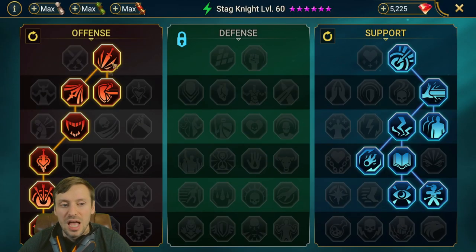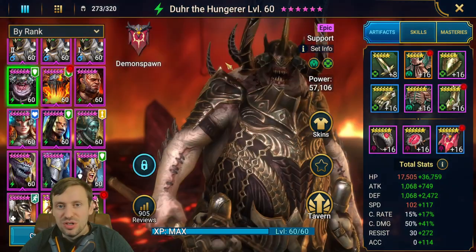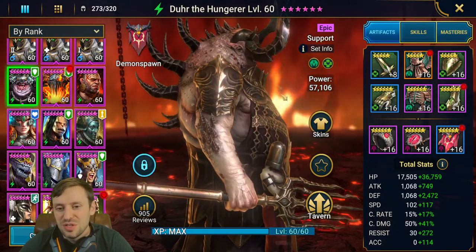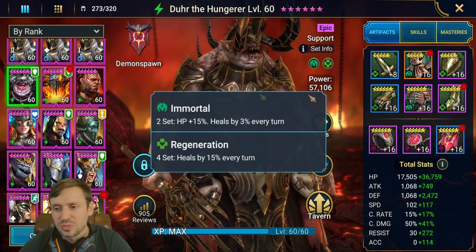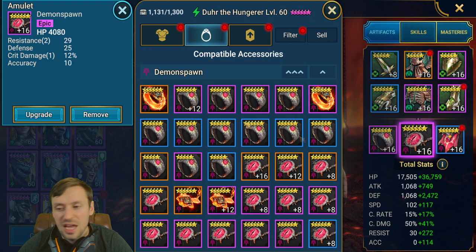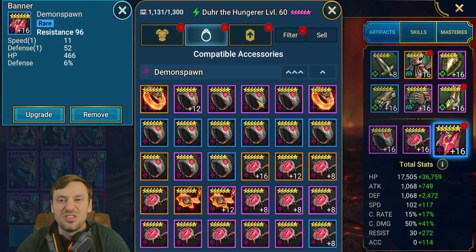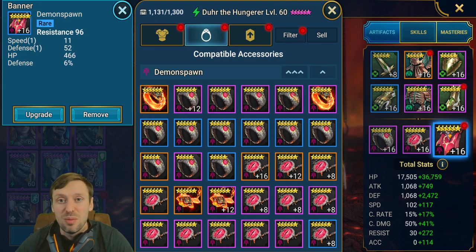The rest is accuracy, keeping turn meter going so we get more turns, and survivability on the offense tree. Next up, Dur the Hungerer — turns out it is a dude. Gear: Immortal and Regen sets, HP gloves, defensive chest, speed boots, defense ring, HP amulet, and a resistance banner. That probably needs a re-gear — I'll likely change the banner to HP for a bit more survivability.